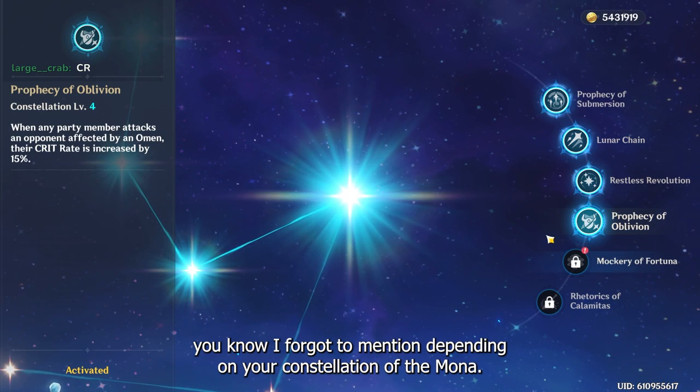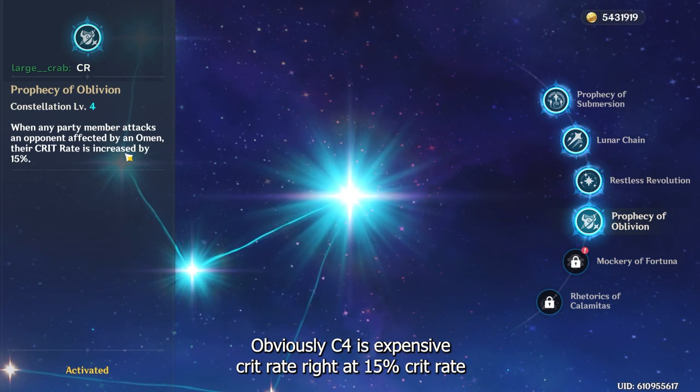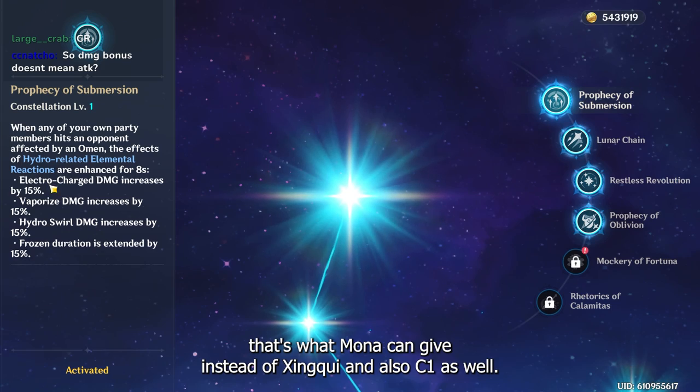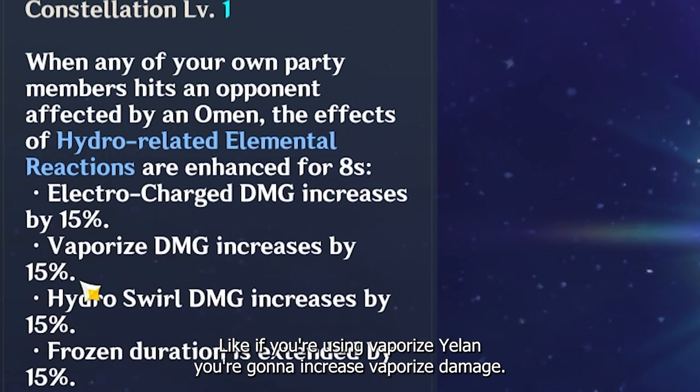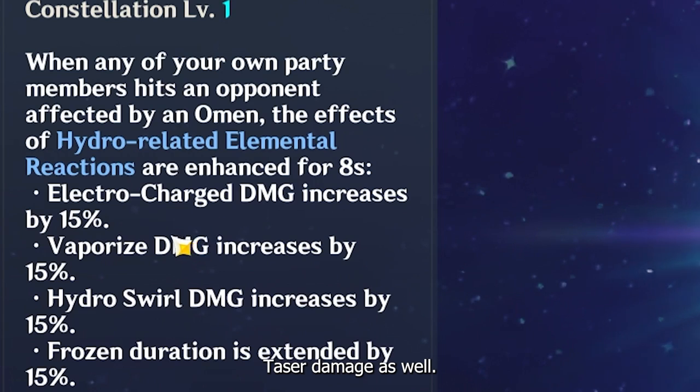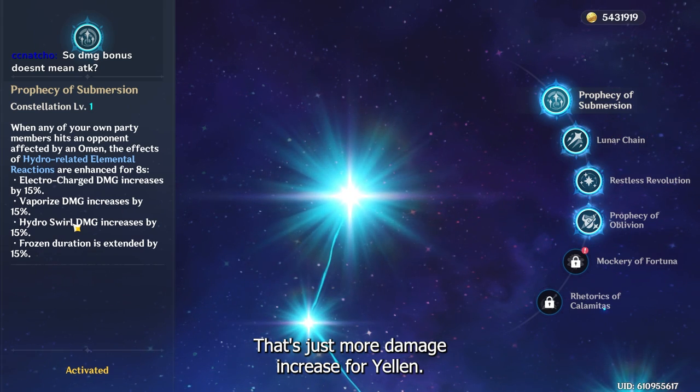Depending on your constellations with Mona — C4 is an expensive one — she gives 15% crit rate, which is something Xinqiu can't give. And also C1 as well. If you're using Vaporize Yelan, you're going to increase the Vaporize damage. If you're doing some kind of taser team, you're going to increase taser damage as well. That's just more damage increase for Yelan.